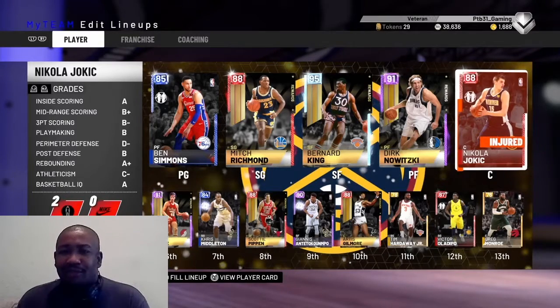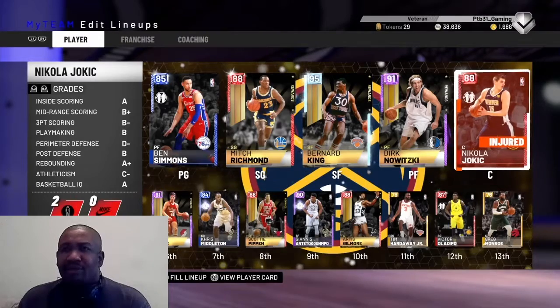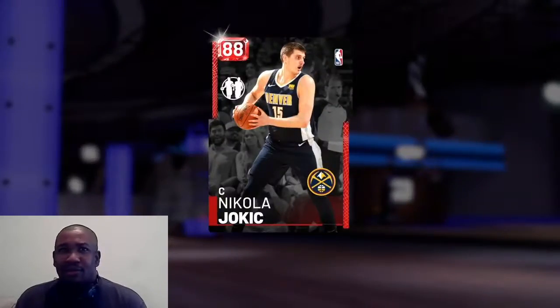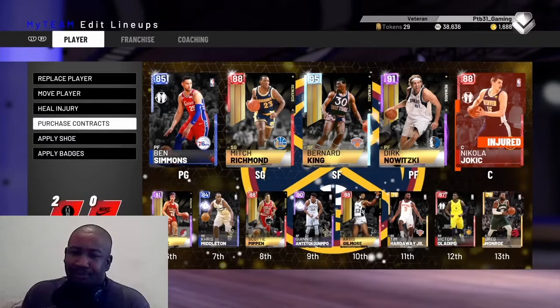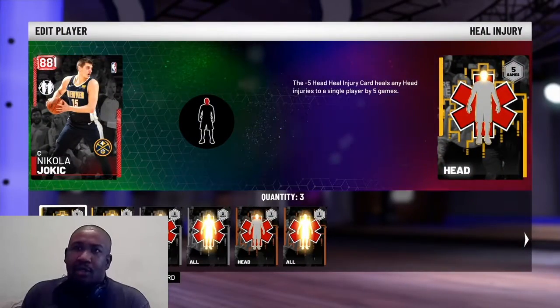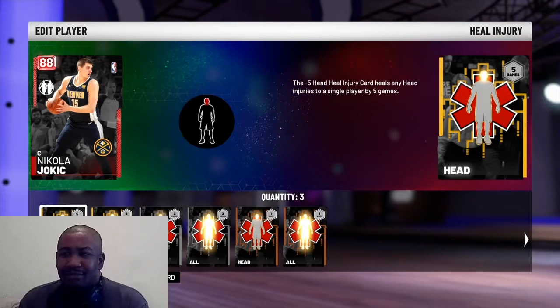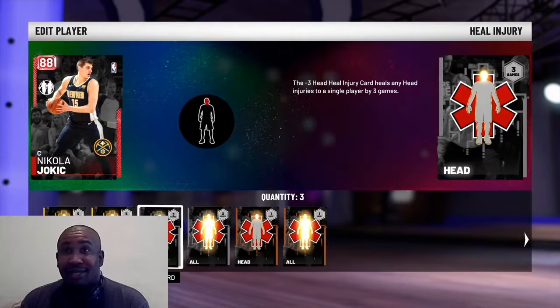Bought the same shoe really cheap, like six grand or something like that — South Beach LeBron or something like that. So I made 8,000 off that, bought the shoe, then bought Anthony Davis for like 42,000. Tried him out for a couple games and I like that card.